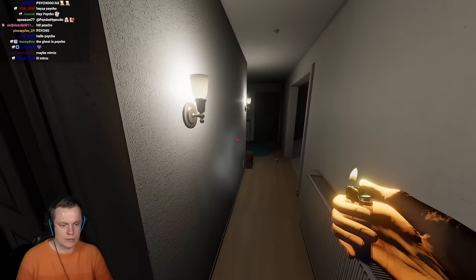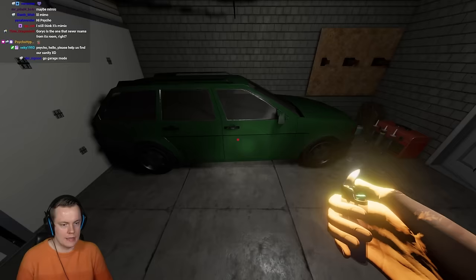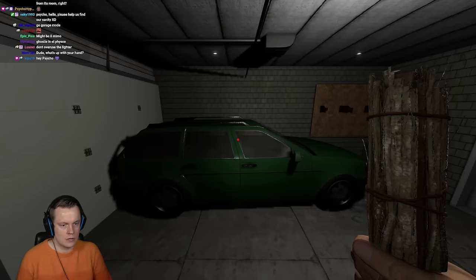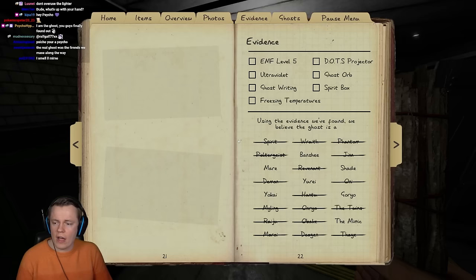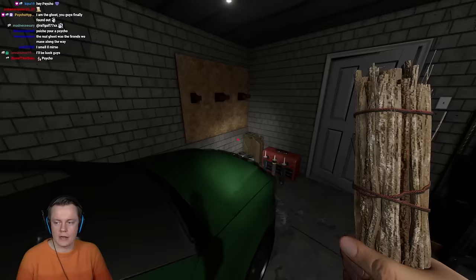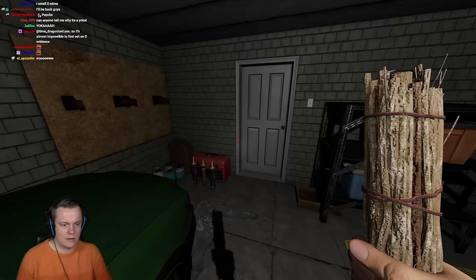Here we go — we're gonna sit right here. When the ghost comes down the steps, it should immediately know that I'm here because it's on the opposite side of this wall. And it didn't find me! So it's gotta be Yokai then. What? Okay, that's very strange, but I guess. And it also walked away — okay, so this is the most obvious Yokai of all time.